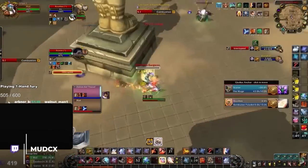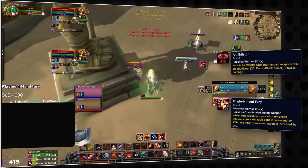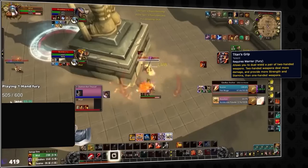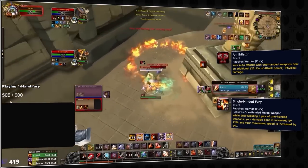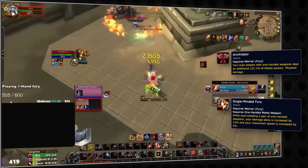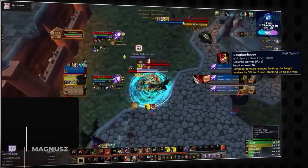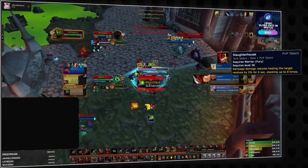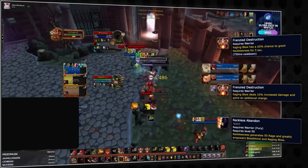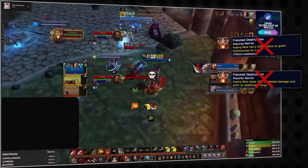For those wanting to experiment, it may be possible to create a build based on one-handed weapons, thanks to a pair of talents called Annihilator and Single-Minded Fury. In the past, these builds have generally fallen flat as equipping double two-handers just offers more stats and more damage, so most people will likely stick to Titan's Grip once again. With all this in mind, the viability of fury depends most on Slaughterhouse. This PvP talent is partially responsible for the massive surge in popularity of fury warriors, but with set bonuses likely scrapped, it's unclear whether fury will have enough rage generation to maintain Slaughterhouse stacks.